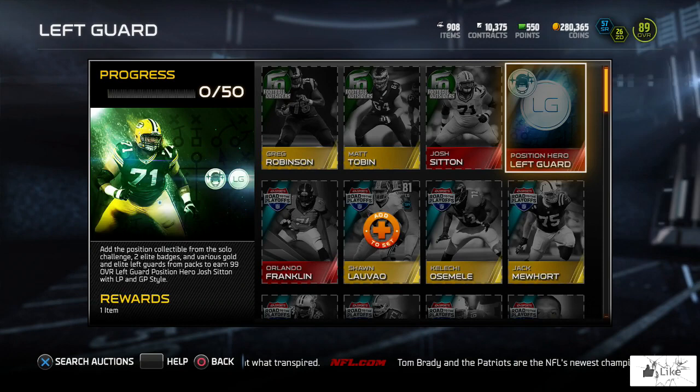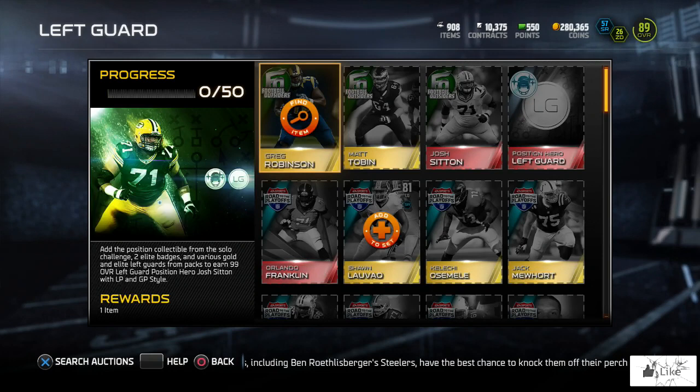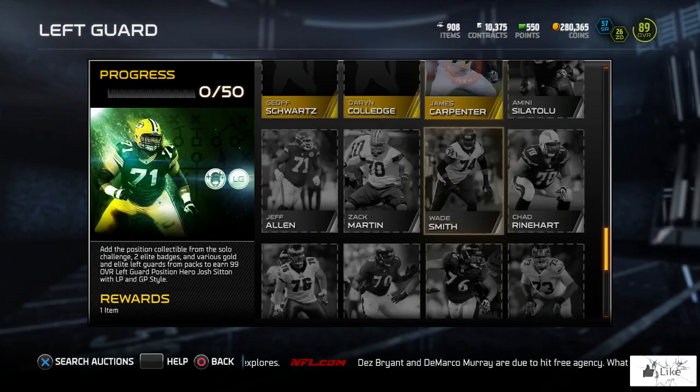Josh Sitting's Football Outsider is going for 62,000 coins. The market may have crashed in Ultimate Team recently, but these position sets are bringing a little bit of life back to the auction block and driving prices up. If you have any of these items in your binder, please go ahead and sell them — you have the potential to make a lot of coins you didn't even know you had.